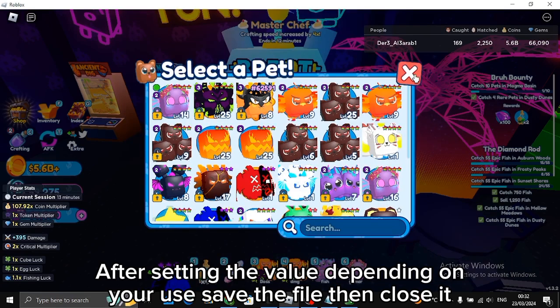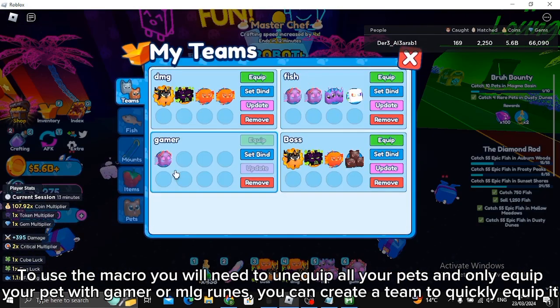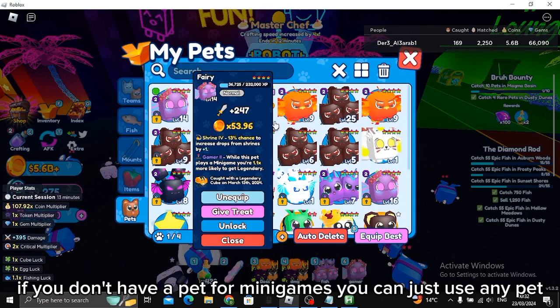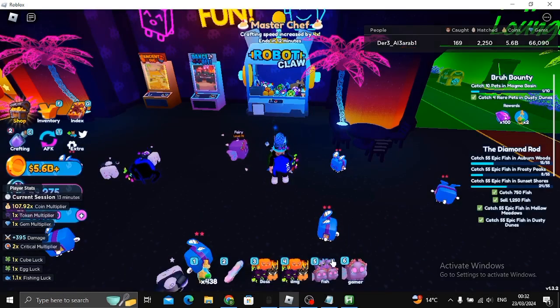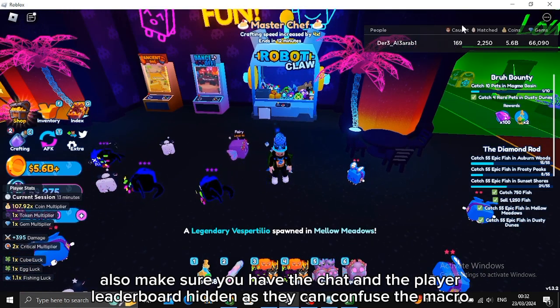After setting the value depending on your use, save the file then close it. To use the macro, you will need to un-equip all your pets and only equip your pet with Gamer or MLG rooms. You can create a team to quickly equip it. If you don't have a pet for minigames, you can just use any pet. Also, make sure you have the chat and the player leaderboard hidden, as they can confuse the macro.